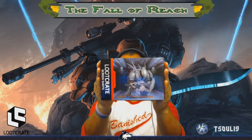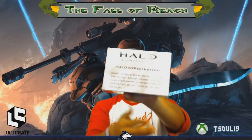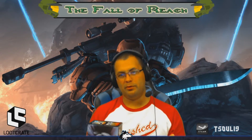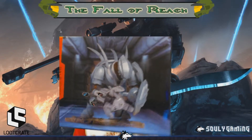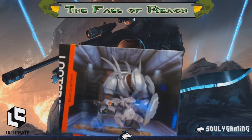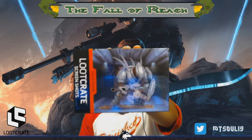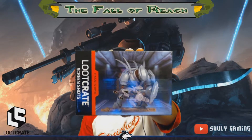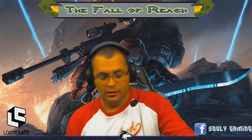Last but not least is the figure, and it is a Hunter — the Halo Icons Hunter. I'm not going to take it out of the box because you have to put it together, but that's what it looks like. I've seen people on Facebook and Twitter take the Master Chief character — the one leaping over the grunt — and put him on top of this where it looks like he's leaping off the Hunter. It's actually pretty cool.